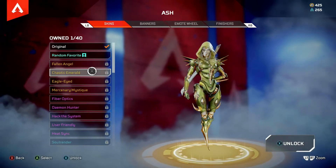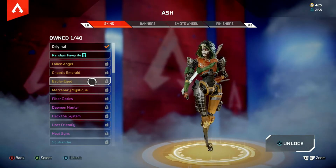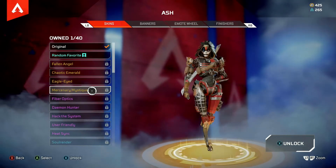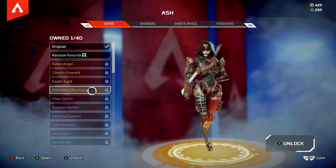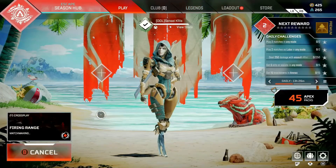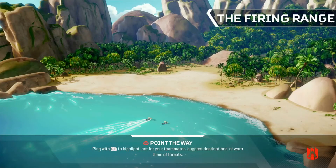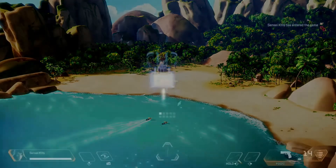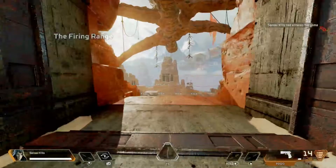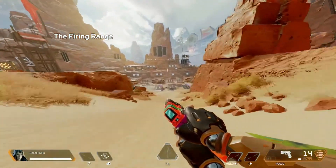Now for Ash's abilities. Her tactical is similar to the arc star — it has an electric shock value to it. You throw a little dagger with the left bumper at the enemy or anywhere around them, and there's a radius where if the enemy gets caught in the electricity they get slowed down, similar to an arc star. They also take damage — I believe it was about 20 damage when I was using it.